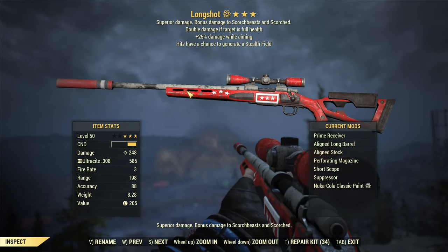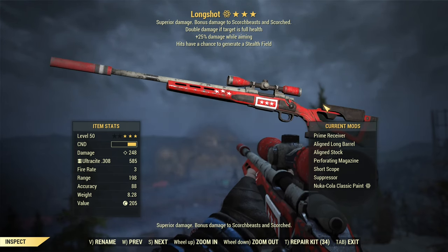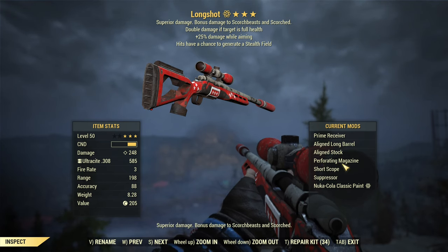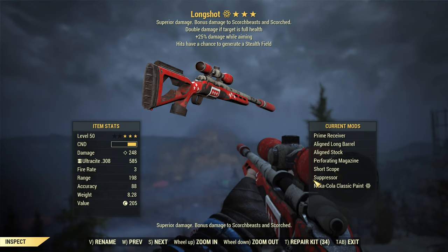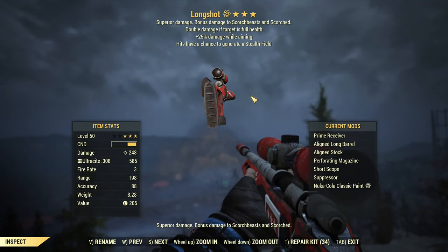It is a sniper rifle. I have it modified here for maximum damage with my favorite sniper mods: prime receiver for damage, a-line long barrel, a-line stock — because if I use it in VATS it will be cheaper — perforating magazine for full armor penetration, full damage, short scope for aiming, and a suppressor. I applied Nuka-Cola classic paint — red and black with a little gray. It looks really good.